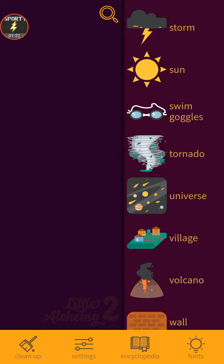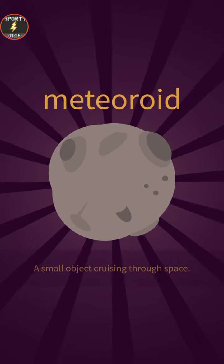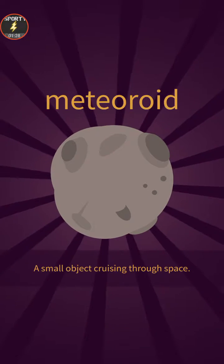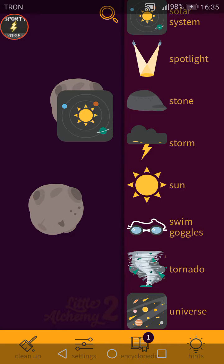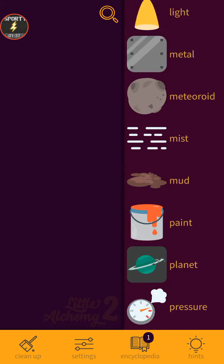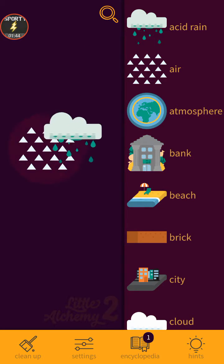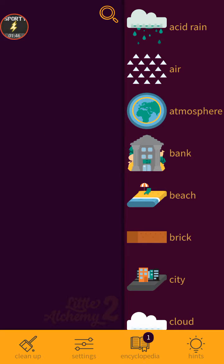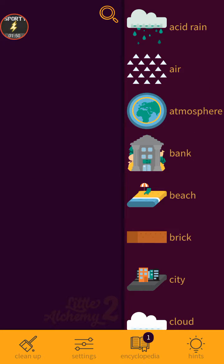Let's try sun and stone — meteorite. We did that before, but it's a thing from space. Let's do this. Something appeared on top but let's not care. Let's go — air and rain, no, it doesn't combine. Air and bank don't combine either.